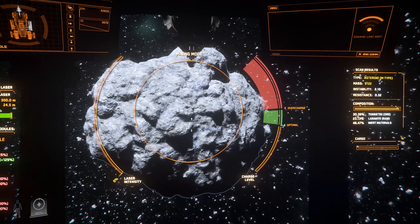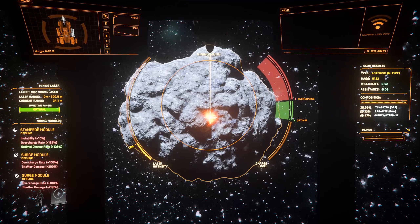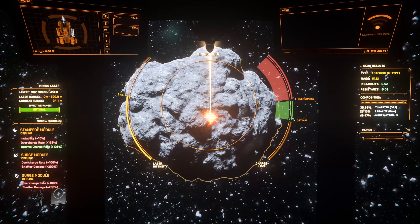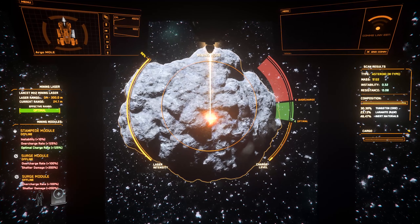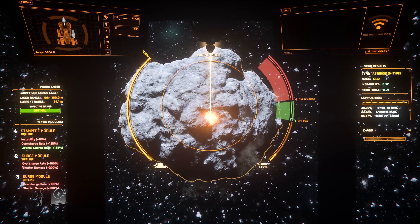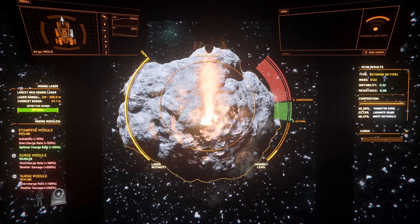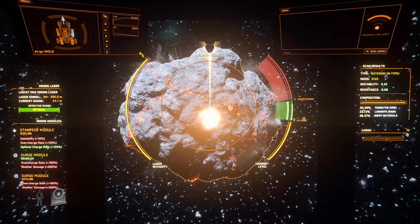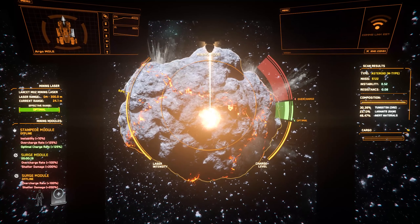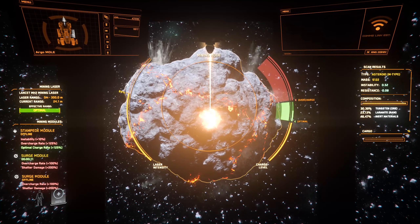Right here, if you look at the charge level where it says 'optimal' — as soon as it gets there, that's when you're in a good zone. You want to fill that optimal area to the max and never get to the overcharge zone — when you hit overcharge, the rock becomes very unstable. I can hit this with one Surge and should be fine. When everything works fine, I love this game. I love mining so much I actually got an Orion — that's the capital ship for mining.